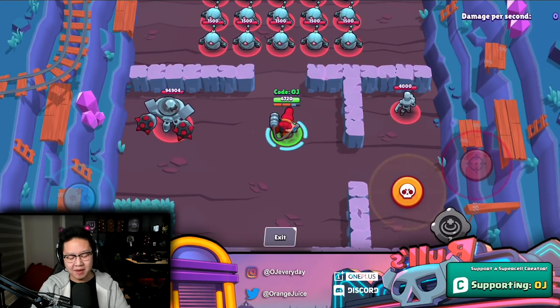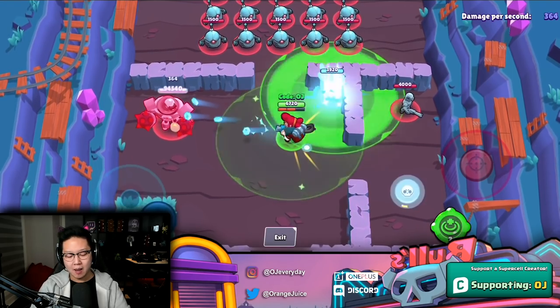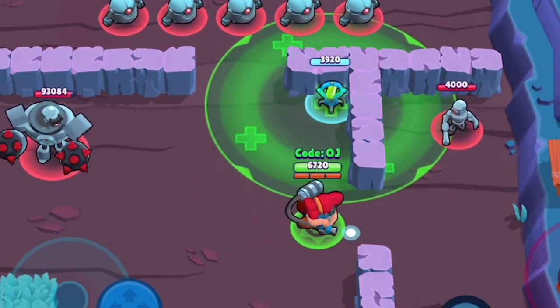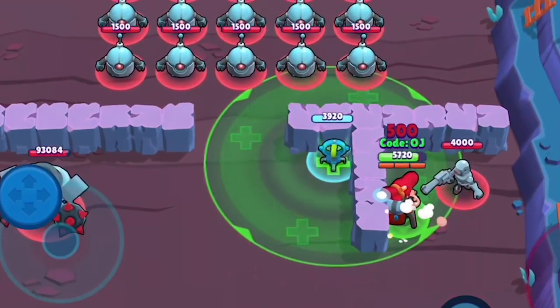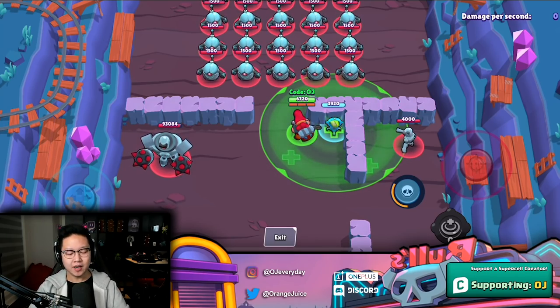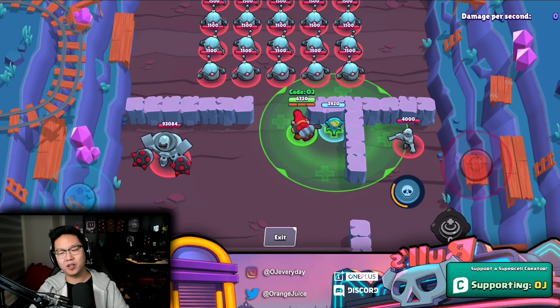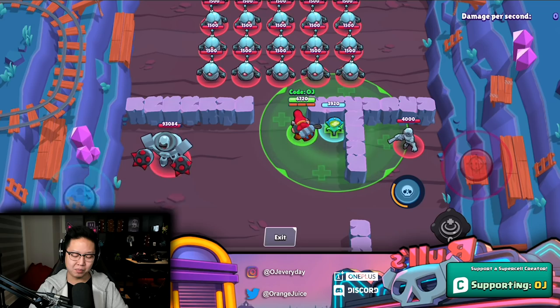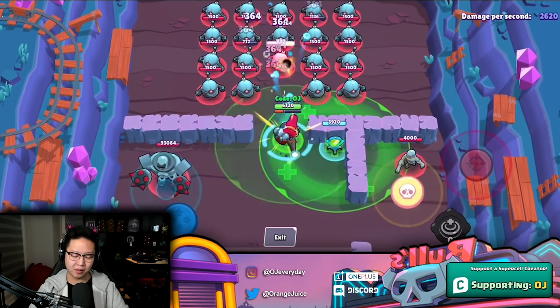Pam's gadget heals 1200 per pulse, but you have to be in turret range. It's like Poco's but a little more restricting — it deals more burst heal: 1200 versus Poco's 500 over five seconds, which is 2500 total. In my opinion Poco's is better, but certain situations are gonna require burst heals.